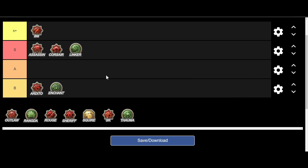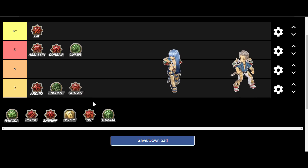Next on the class tree is Outlaw. You add this to your build if you want more evasion and skills that help you evade a wide variety of attacks — kind of like an iframe. Most of its offensive abilities are mediocre. So with the way the build performs, we should put it in A rank. This could be S if you really, really need more survivability.